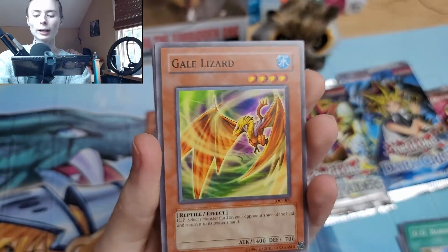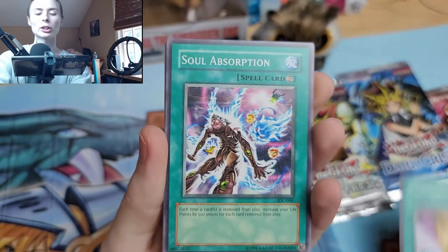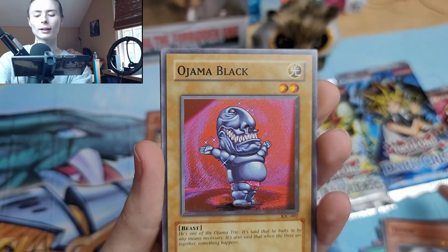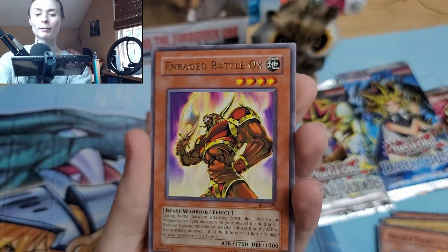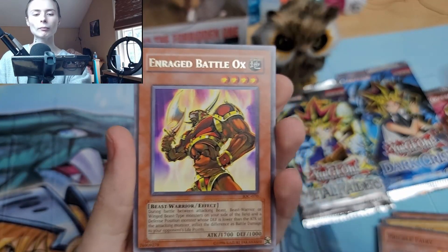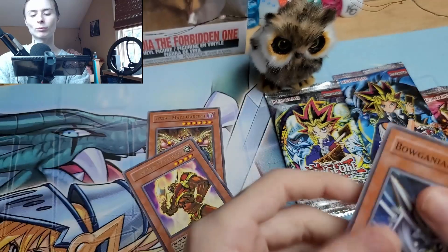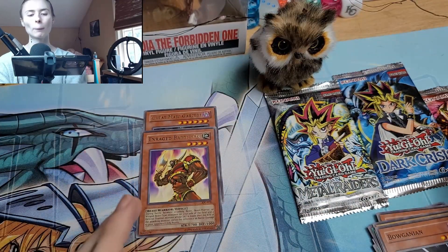DD Borderline, Gale Lizard, Smashing Ground, Soul Absorption. This set I always seem to get Chaos Emperor Dragon — and that's it. Not complaining. Enraged Battle Ox and Boghanian. Not a great start here, but it's okay.